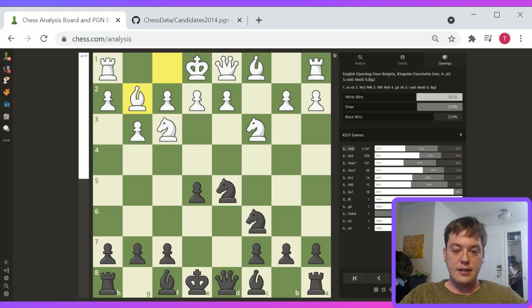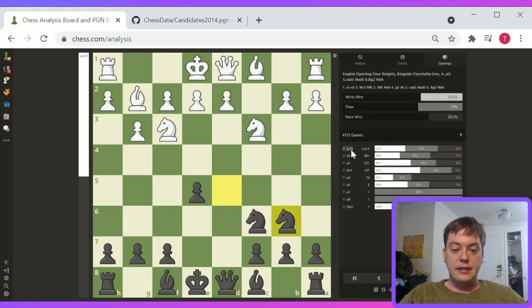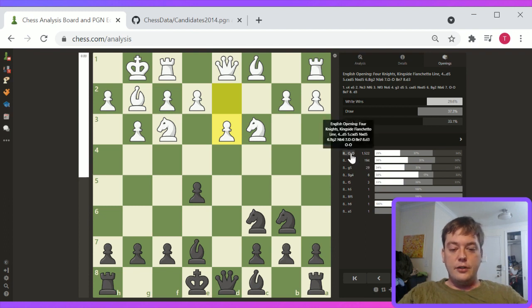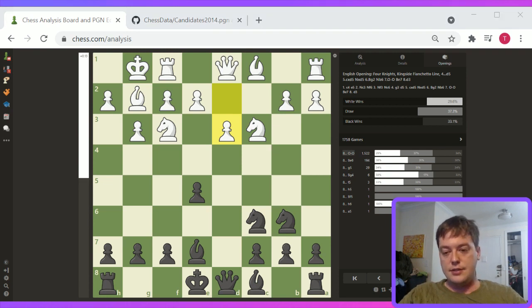c4 e5 tends to be an open game where you basically get good attacking lines in the center for black. White has a slight lead in development, and it has some characteristics to the Sicilian — white gets a slightly better center, but black gets a good attack on the queenside. That tends to be the same general concept with colors reversed. There's going to be very few lines that don't involve expansion on the queenside.